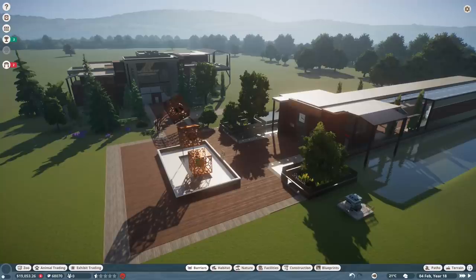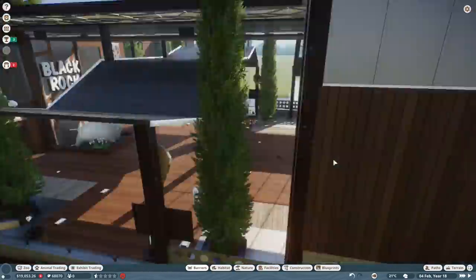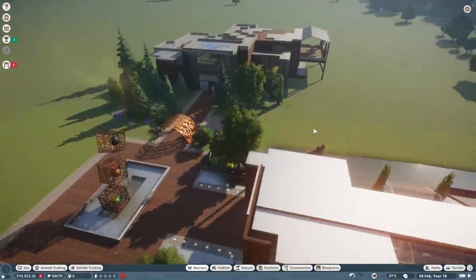Evening folks, this is Best and Slot and welcome back to Black Rock Park, our modern North American zoo. In today's video we are finally going to add our very first animal. It's taken a little bit of time - we had to do our little intro bit, and then we had to do the big old staff building.